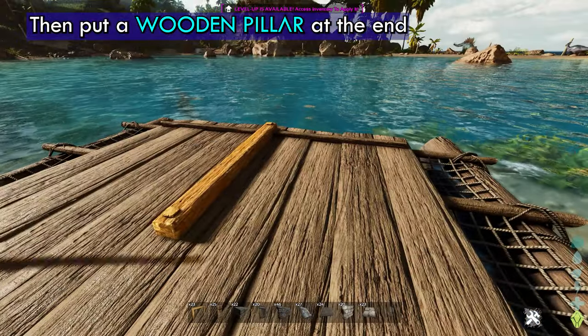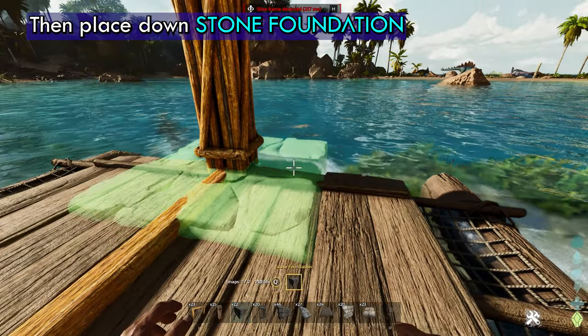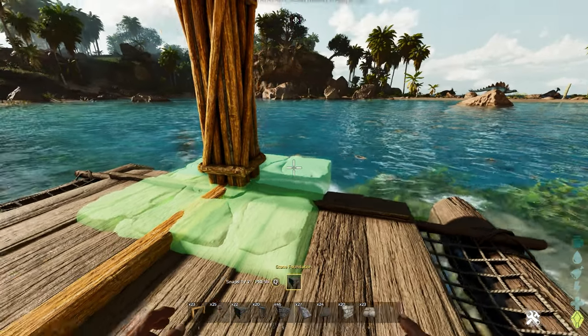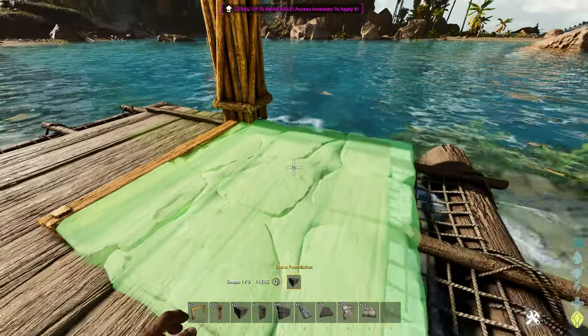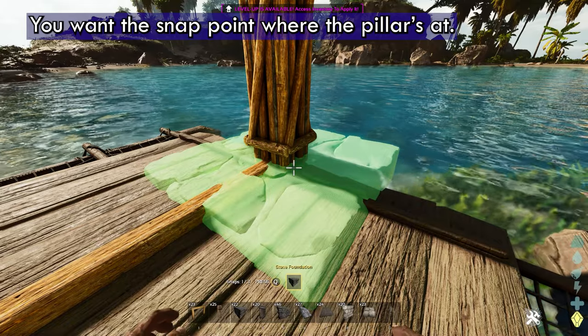Then we're going to put a pillar at the end, and then you're going to place down your foundation. Now you're going to have a couple snap points. You're going to have this one snap point over here, and then you're going to have this other snap point by the pillar. You want the one where the pillar is at.